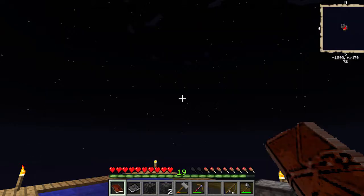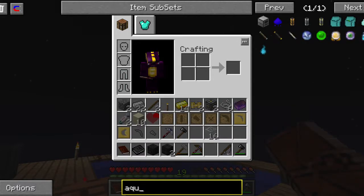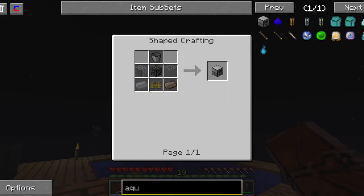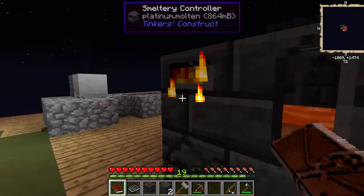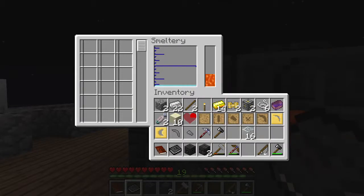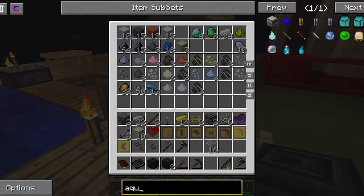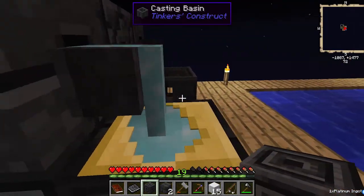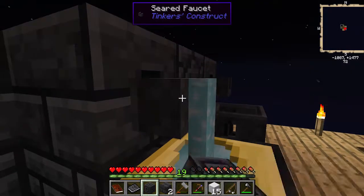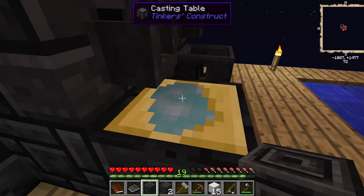Let's go back to - the aqueous accumulator and autonomous activator have names that are too similar. The aqueous accumulator needs tin, glass, and an iron bucket. Do I have tin? This is molten platinum - why do you do these things to me. We need tin. Let's get rid of the platinum first because with my luck I'll accidentally create an alloy and be stuck with a metal that probably has no use other than for tools.